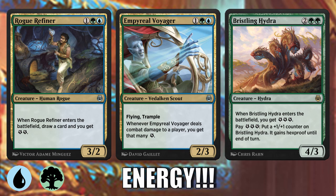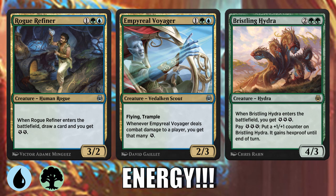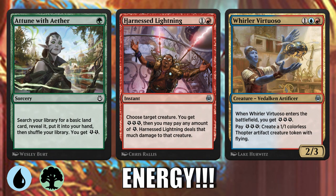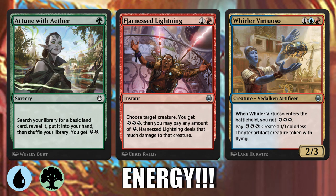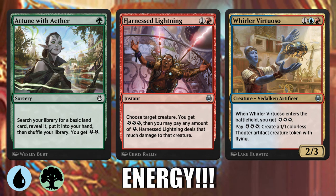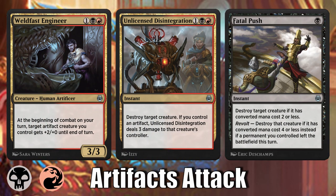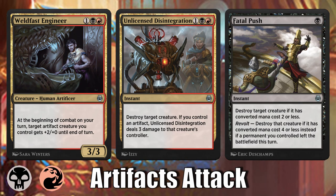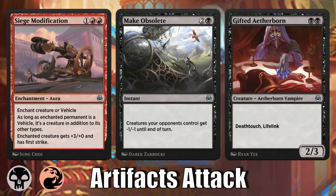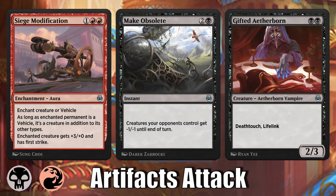Blue-Green is all about energy. Most of your cards will either make or consume energy — for blue, drawing cards and making tokens; for green, making monster creatures bigger and badder. Attune with Aether is really good in this archetype, so don't shy away from splashing cards like Harnessed Lightning or Whirler Virtuoso. Black-Red is Artifacts Attack — pretty aggressive, diving into vehicles as cheap evasive threats, or pushing for artifacts and combat tricks to improvise out bigger cards. They have a lot of removal too, so just make sure you have the top end to get through board stalls.